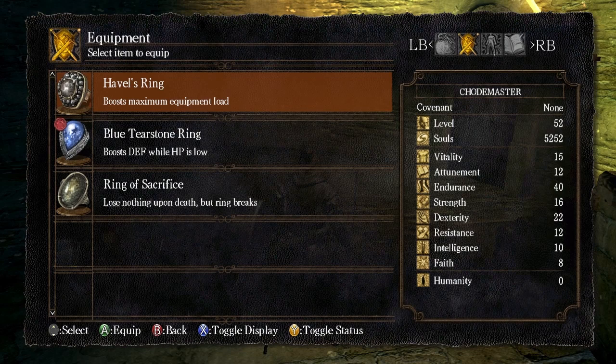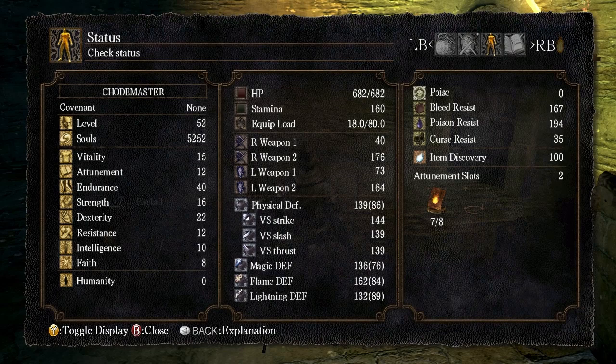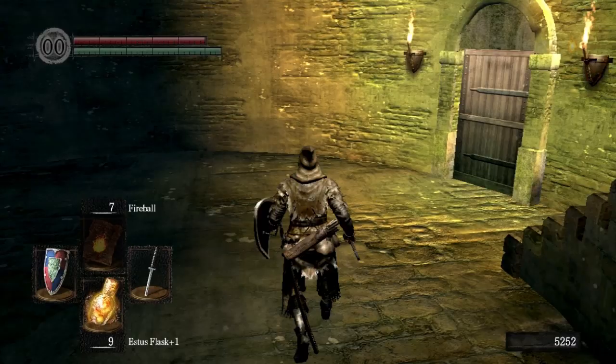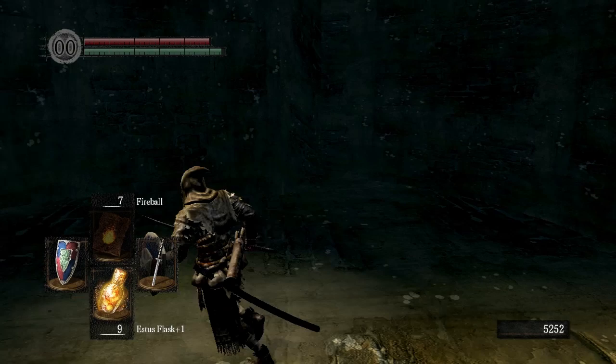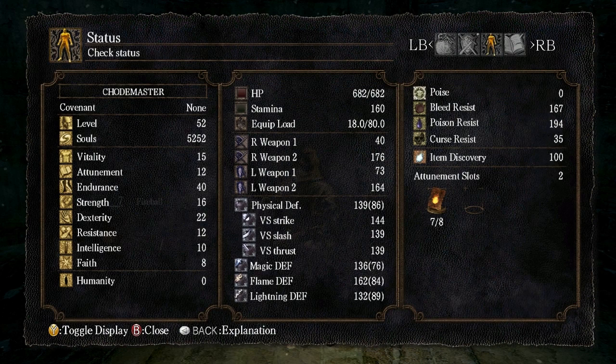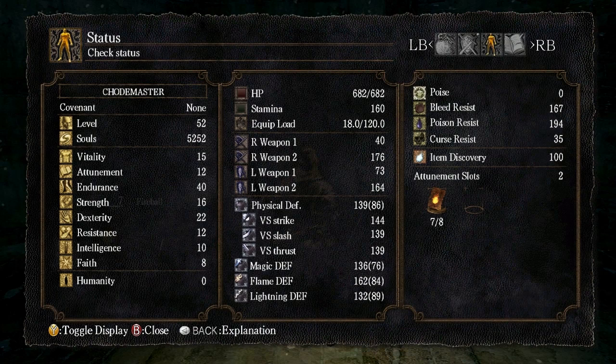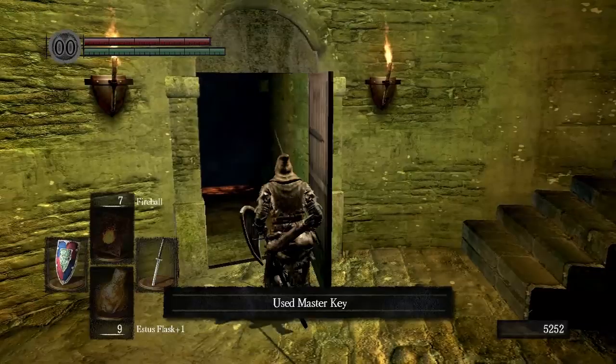Anyway, let's equip this ring and see what it does. So we've got Havel's Ring here. If you look at my equip load, my maximum equip load is 80. Right now I have 18 — that's either pounds or kilograms or something. I can equip up to 80 before I'll become completely over-encumbered. But with Havel's Ring, when I put this on, watch what it does to my max equip load — it goes up to 120 now. For the build I'm going for, I'm trying to stay underneath 25% of that max equip load, so the higher the max equip load, the more I can equip as far as heavy armors and still move really, really fast. So Havel's Ring is really important to the build that I'm going for.